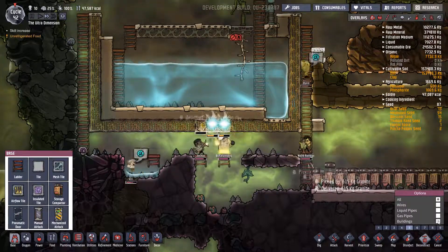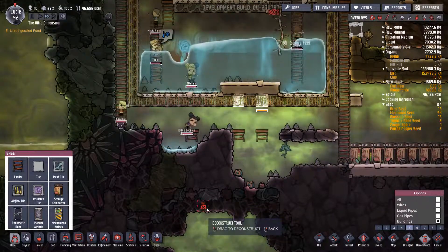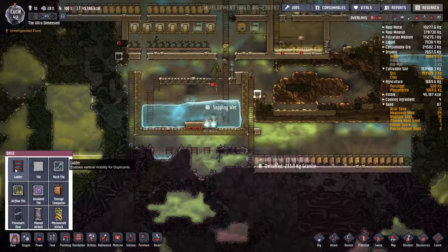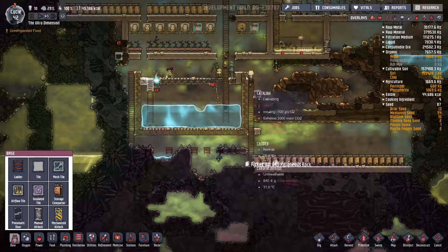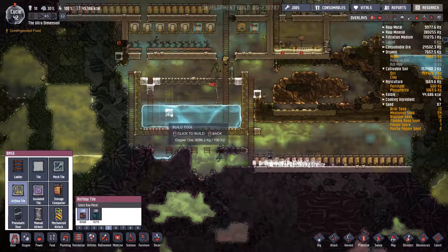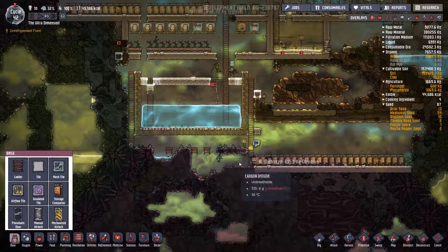We can now deconstruct those buildings. As soon as they've finished doing these two tiles we can take that out as well. We can get that sorted — pop in some mesh tiles, and those tiles there can be deconstructed as well. Thinking instead of mesh tiles, let's actually have some more airflow tiles there. Yeah, I think airflow tiles are probably going to be more suitable in the long run.